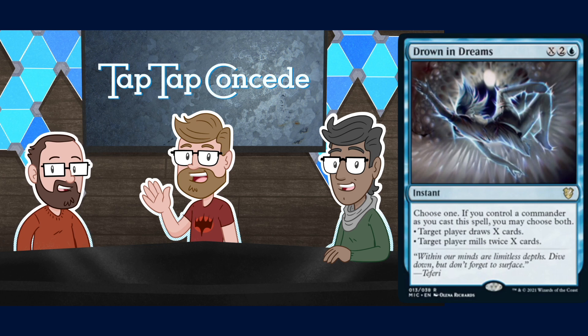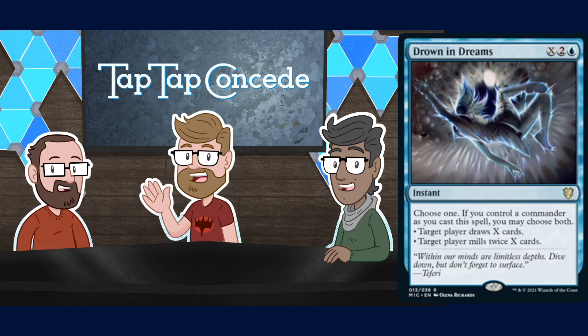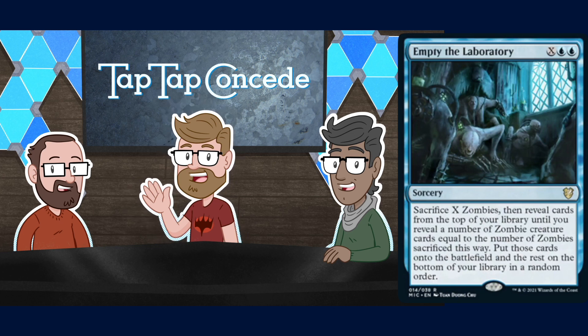In this deck specifically you might want to target yourself with both modes — milling yourself is often really good in constructed. When you see an opportunity to mill for more than five at a time, that's when you realize this can be used to win the game. In Commander, Drown in Dreams might mill someone for 30.